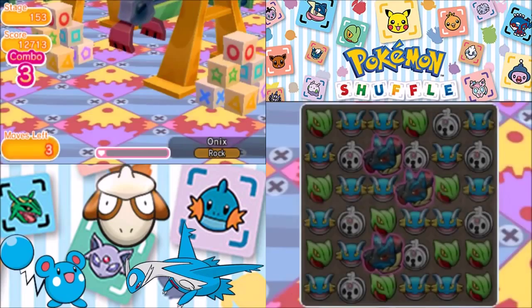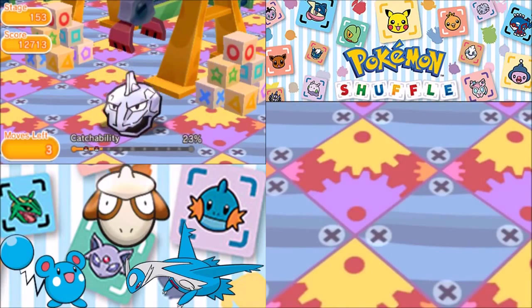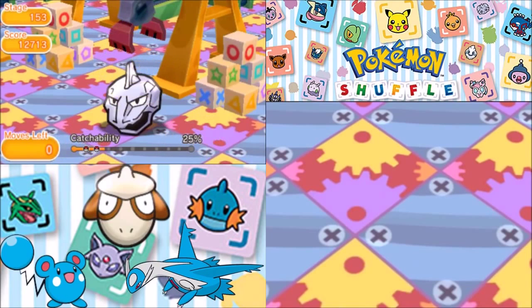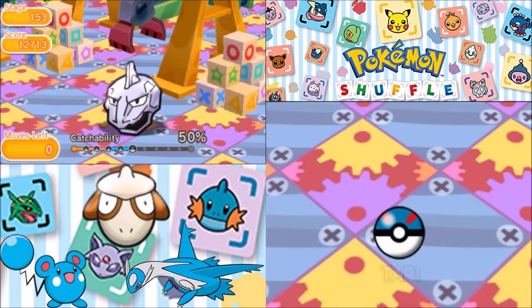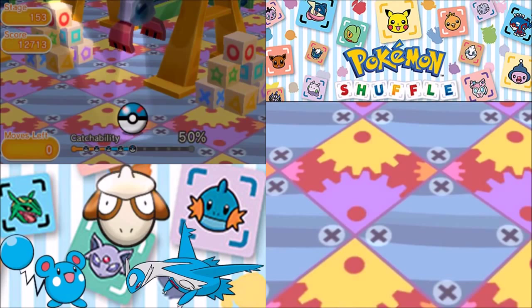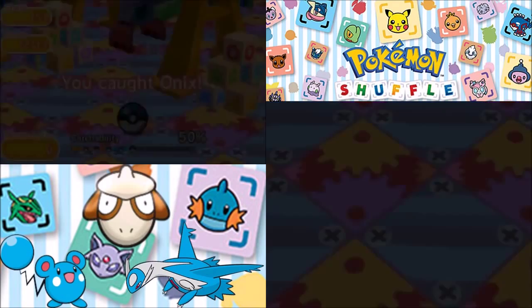We're probably not going to catch it this time. Maybe at some point in the future we'll try catching this. The catchability is going to be really low — actually 25%. Well, better than zero, which is what we would have had. It's not going to be an S rank. 50% chance. You know what, might as well go for it — it's a coin toss. With that, we are going to catch Onix!